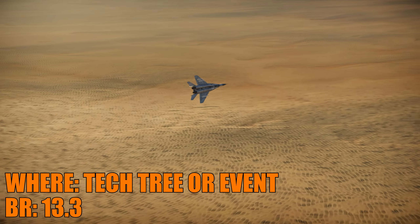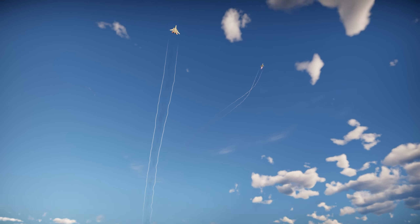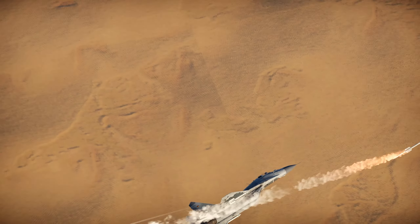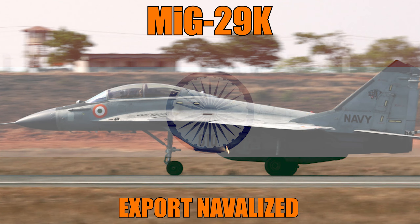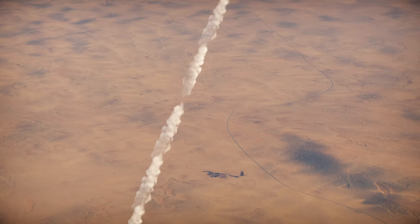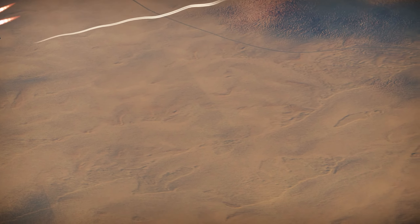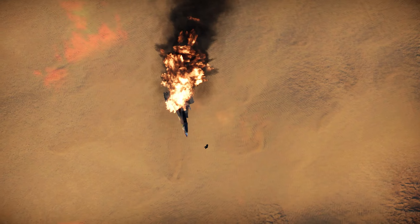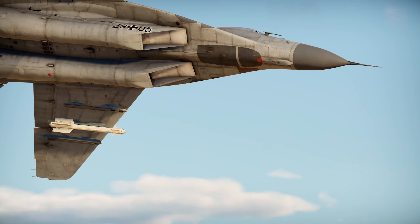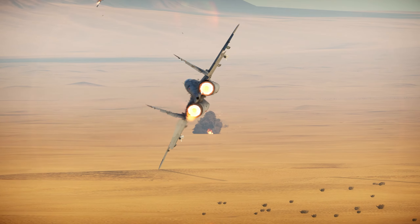The first would be the MiG-29 9-12B — the original MiG-29 India used, the same as the Hungarian one. It could be added as an event vehicle at around 12.7, 12.3, or even 13.0 depending on missiles. The second would be the MiG-29 UPG — an Indian upgrade of the older MiG-29s, essentially an SMT-level upgrade. It has the same hump bulge on the back. With a few additional changes, it could be added at 13.3 or 13.7 depending on what weapons Gaijin decides to include.